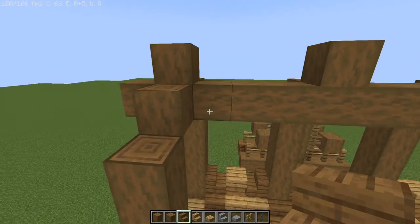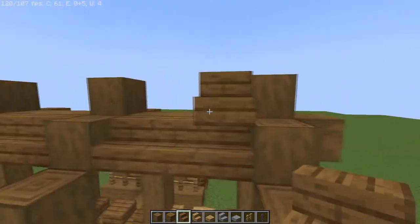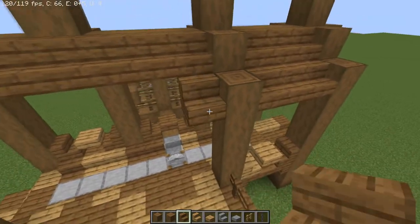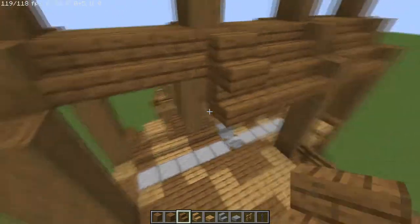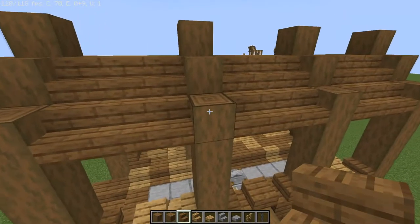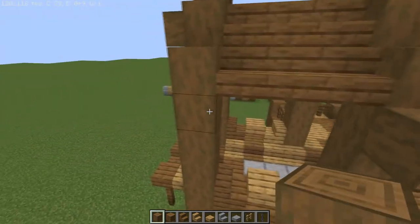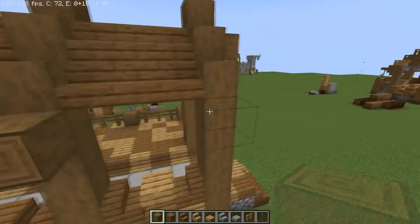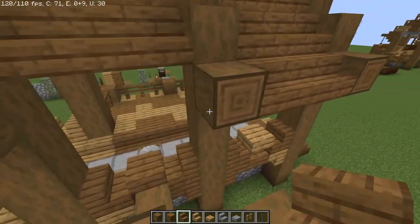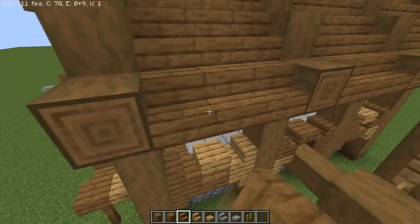I'm going to take our spruce wood staircases and on the inner portions right here we're just going to bring them all the way across. Then likewise one more time underneath, doing this on both sides just up and down twice. Now we're going to go back to using our stripped spruce wood logs and just below the staircases we're going to have them point out, because those will support one more layer to act as the overhang for the roof. We're going to do the same thing on the other side as well.